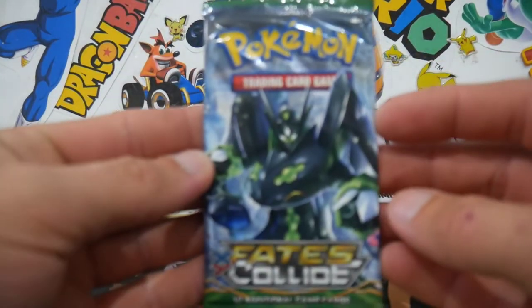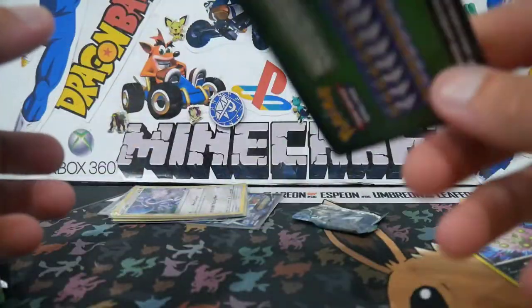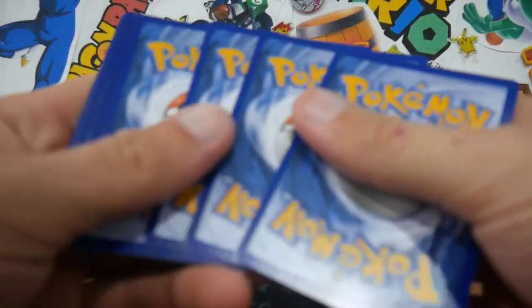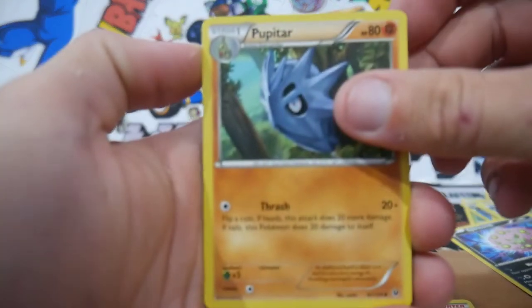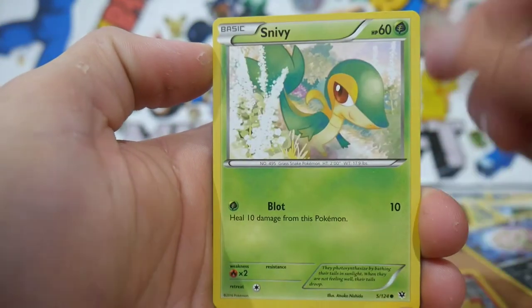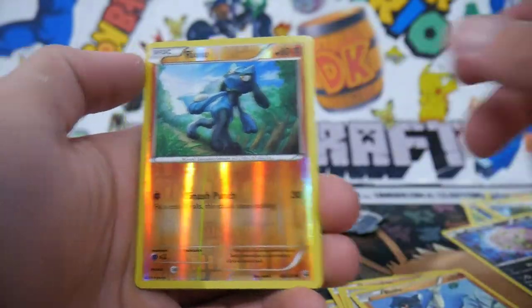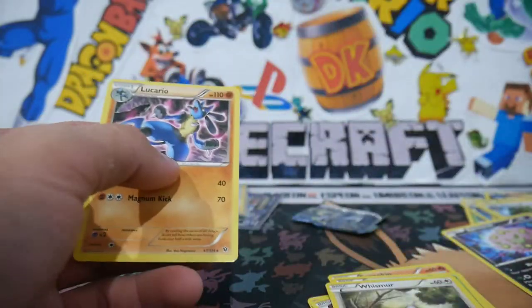Let's get into the Fates Collide to finish off this opening — hopefully you guys have enjoyed so far. This is actually a really good one, I might get another one. There is a code card for you guys. Three to the front and we have: a Shauna, a Pupitar, another Pupitar, an Energy Reset, Jigglypuff, a Fennekin, Snivy, Whismur, a Riolu, another Riolu — that's twice that's happened today — and a Lucario. That's so strange — a Riolu, Riolu, and Lucario which is Riolu's evolution. That's actually really awesome.